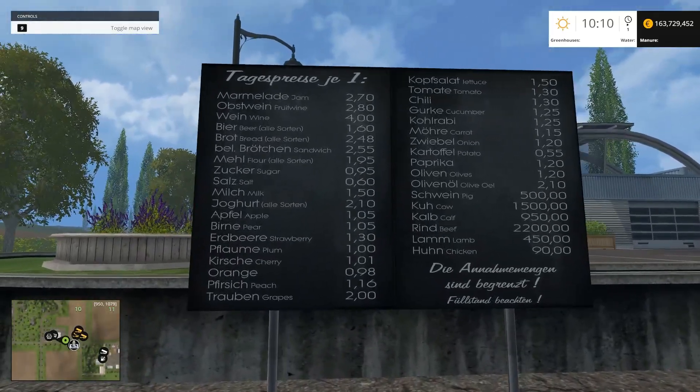Let's check out our little board here. We can do marmalade, fruit wine, beer, bread, sandwiches, flour. We got milk, apples, pears, strawberries, plums, cherries, oranges, peaches, grapes, tomatoes, gherkins, calabari — which nobody knows what that is — carrots, onions, potatoes, paprika, olives. We don't have olive oil yet. And then pigs, cows, calves, beef, lamb, and chicken. We don't have lamb. We've almost got this entire board filled up.